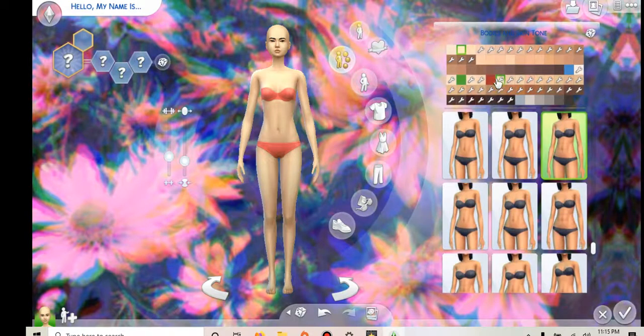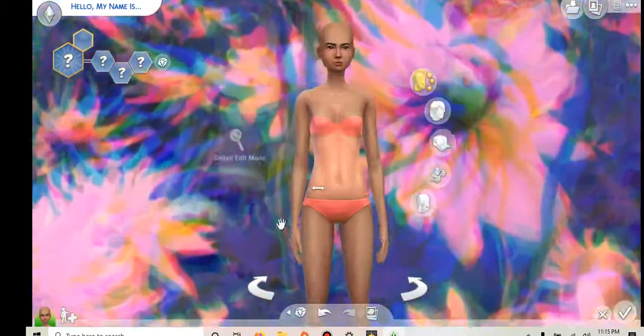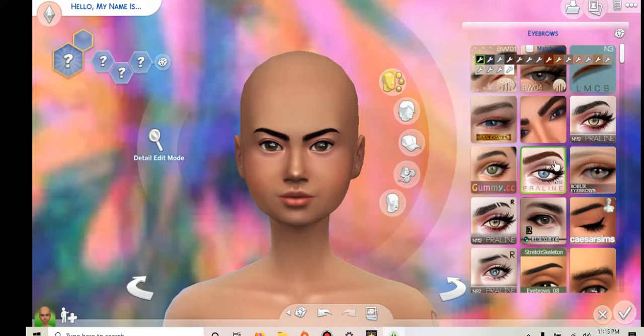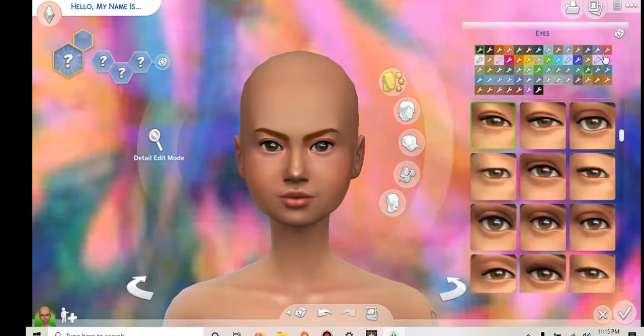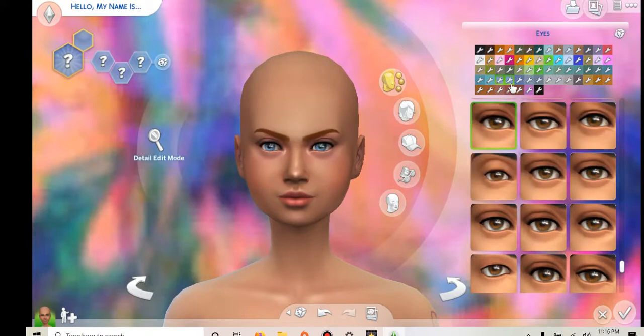So what are we doing? Do we change her skin color? Cause I don't want her to be red. Maybe some red undertones. Change the eyebrows. We can give her like red hair. Heck yeah! There's eyes. Purple? We got that. And that. Red. We have that.